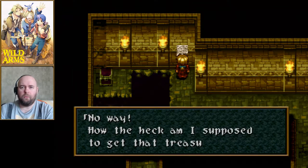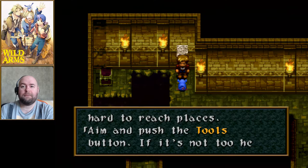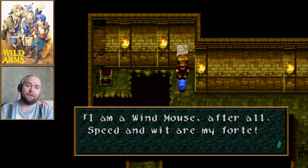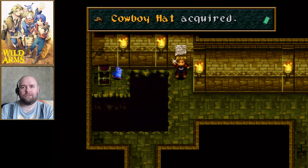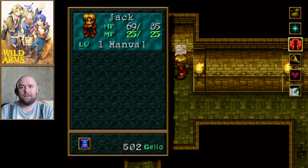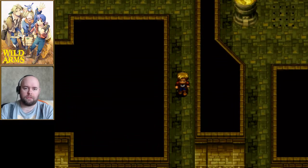Someone left a note: 'No way! How the heck am I supposed to get that treasure?' Han Pan responds: 'I can help you get to those hard to reach places. Aim and push the tools button. It's not too heavy — I'll fly over and pick it up. I'm a windmouse after all. Speed and wit are my forte.' Han Pan's abilities include: being able to grab things out of range, or grab things in battle eventually, and sarcasm. Han Pan is definitely the 4th member of the party.